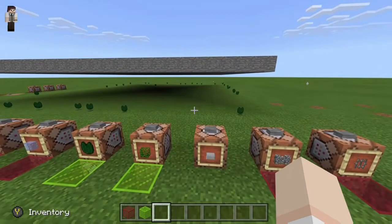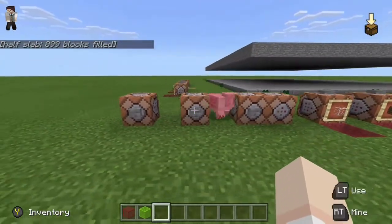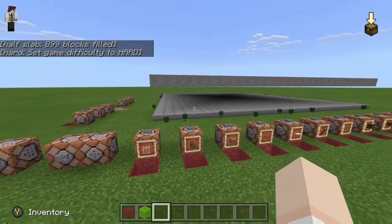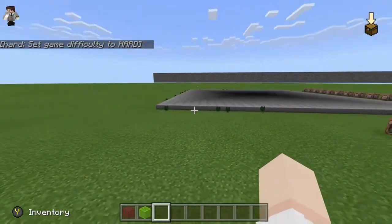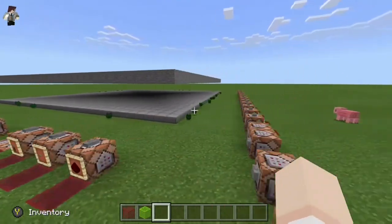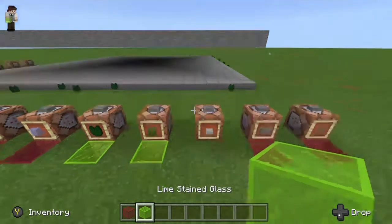This is the moment you've all been waiting for — the half slab. Let's go ahead and spawn that in with our low half slabs and set it to hard. You probably already knew, but it was safe to check: the half slab is still safe from mob spawning.